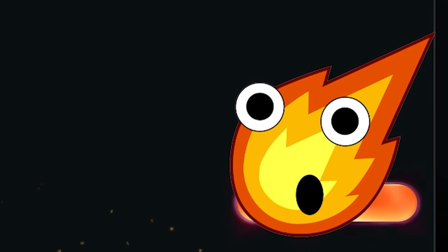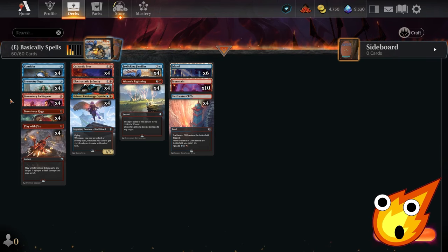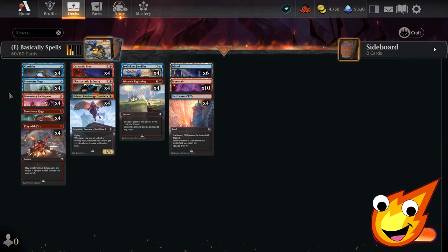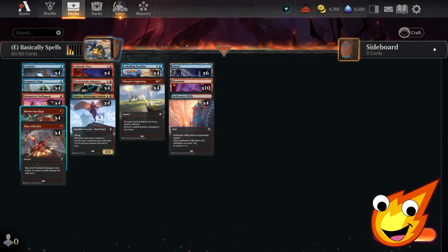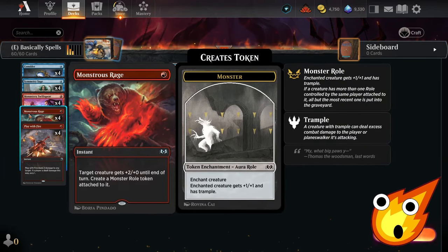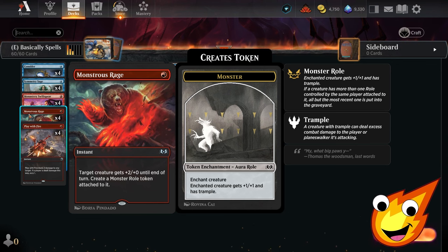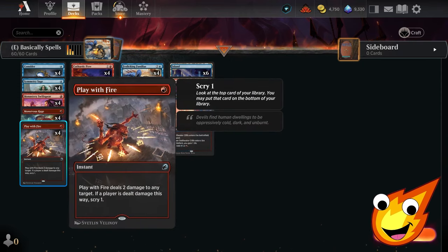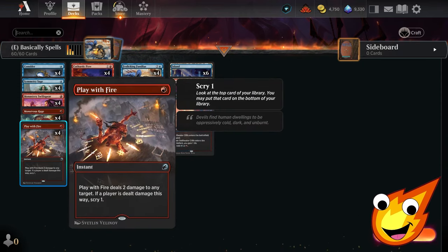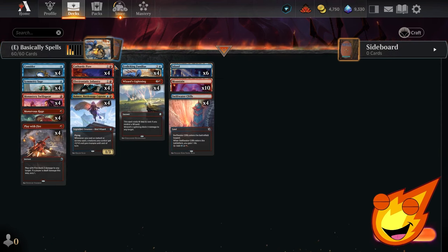The spells we're slinging are mostly all Instants — we're not running Sorceries since we want to pump at the last minute as we swing for damage. In the one-drop slot: Consider lets us Surveil and draw a card; Monstrous Rage is an amazingly powerful pump spell that gives a creature a Monster Role token for a semi-permanent boost plus Trample to push through damage; and Play With Fire is basically Shock — two damage anywhere, and if we go to face we can Scry one to fix our next draw.